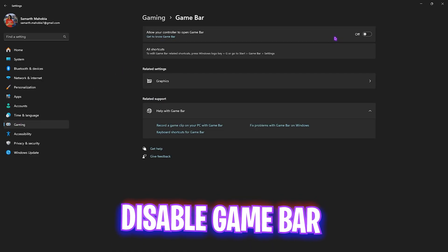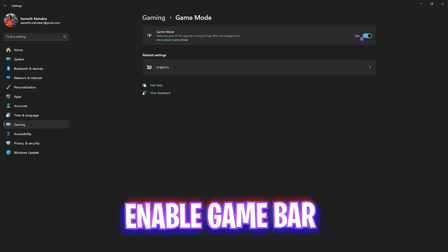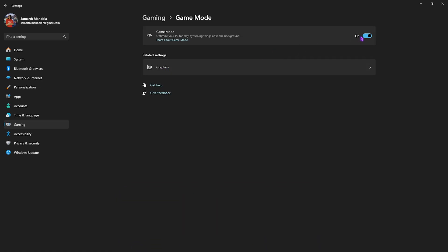Turn Game Bar off. Disabling Game Bar will help you disable any overlay services run by it, which will help improve your FPS. Go back to Gaming, head over to Game Mode, and simply turn it on. I've noted multiple times that Game Mode turned on will optimize your PC by turning off background applications, allowing you to gain some extra performance.